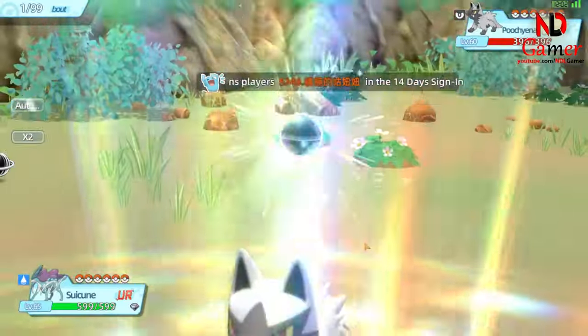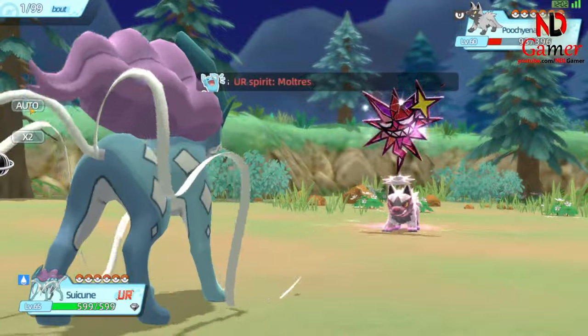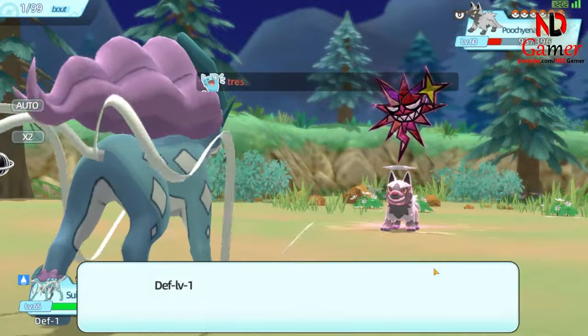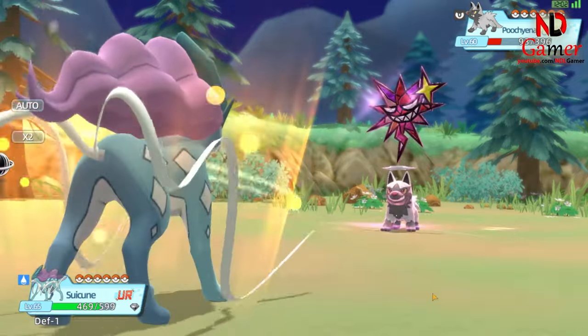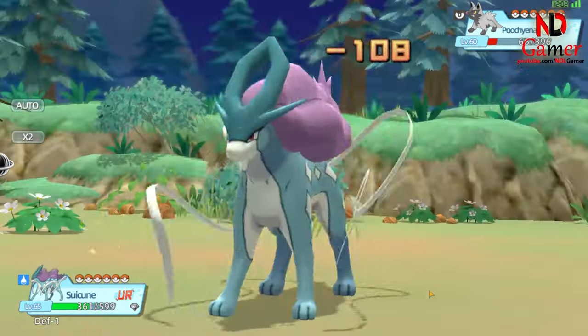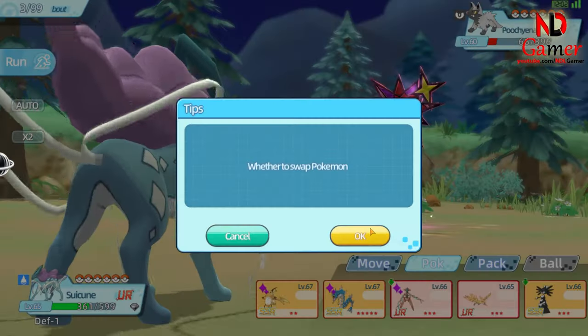When should you unleash Electro Ball? It shines brightest against slower opponents, where it can deliver a powerful blow. It's also perfect for catching your opponent off guard with a surprise attack. Plus, if you combine it with speed-enhancing moves or moves that slow down your opponent, Electro Ball's effectiveness goes through the roof.